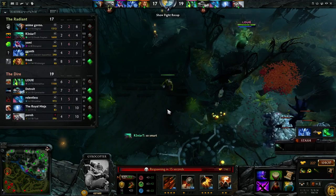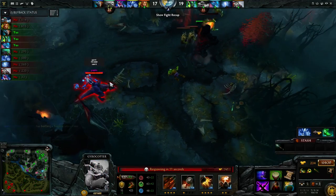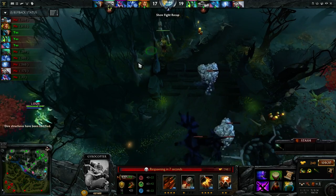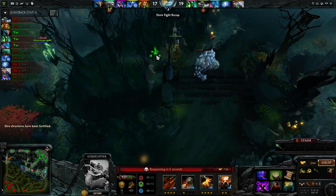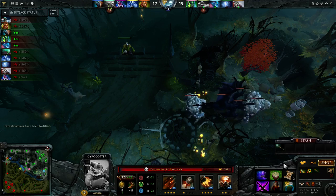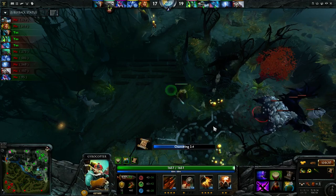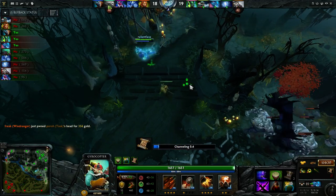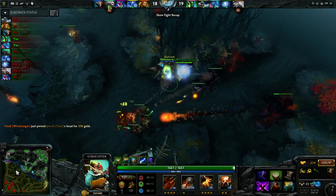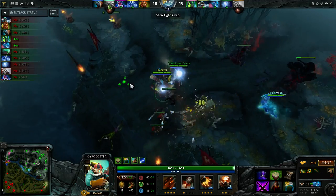If you were to see an SNY on a Gyro like one month ago, you'd probably get flamed in a pub game. But all of a sudden people just realized it's a pretty good build. I think it's maybe because of Rocket Barrage as well, just because it's a lot better with no cast point. By the time you have SNY though, Rocket Barrage isn't going to be doing that much anymore — but it's just a good item on him.